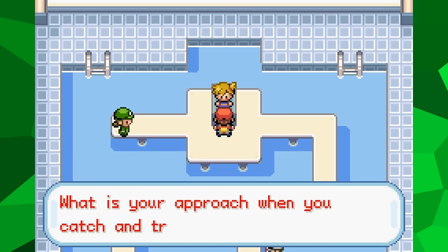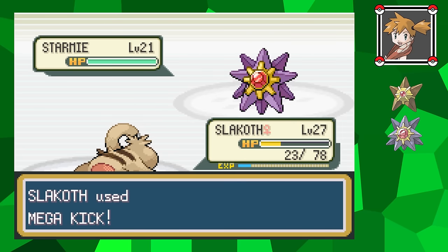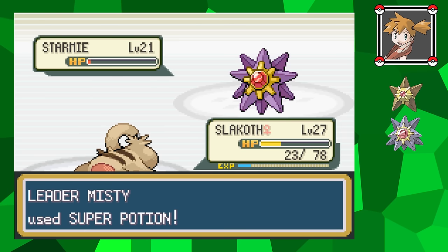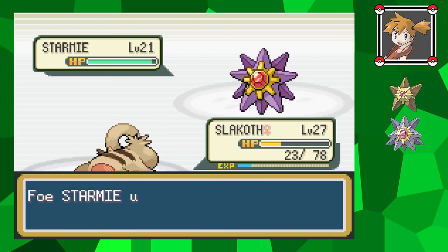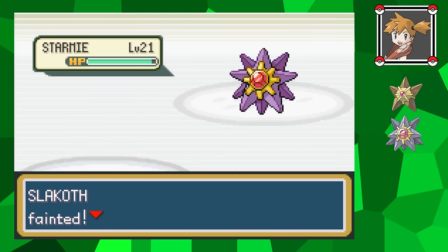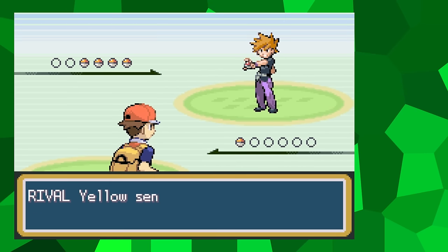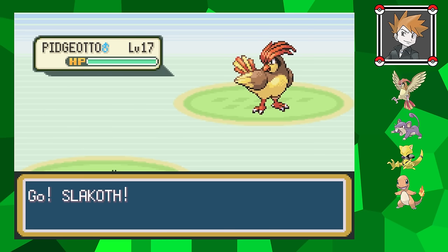The next gym battle is against Misty. I figured that I was overleveled for this fight, but apparently a Mega Kick still isn't enough to take her Starmie down in one hit. This means that she'll heal it next turn and finish me off before I can attack again. Even using a Persim Berry to prevent confusion wasn't too helpful, so my only choice is to come back when I can deal a bit more damage. Next, I head north to battle my rival. Because his Pokemon don't hit as hard as Misty's, I give Slakoth the Oran Berry to make things a bit easier.